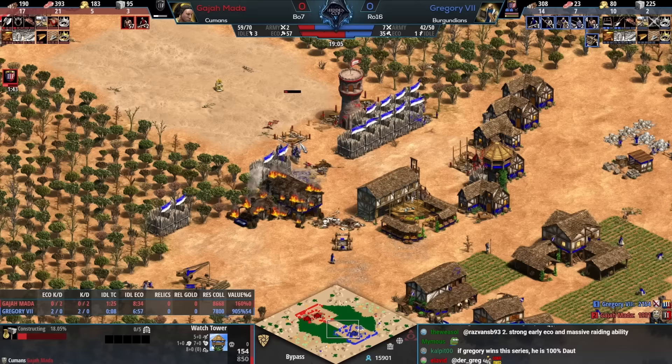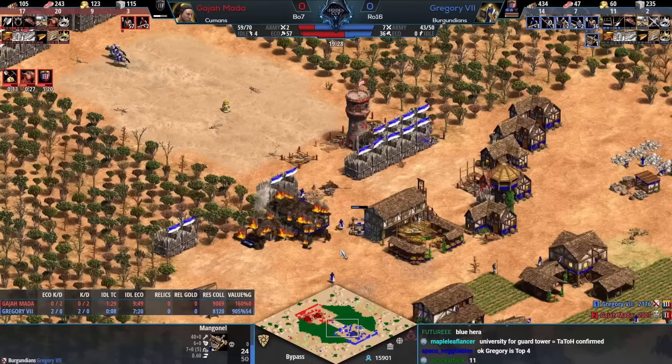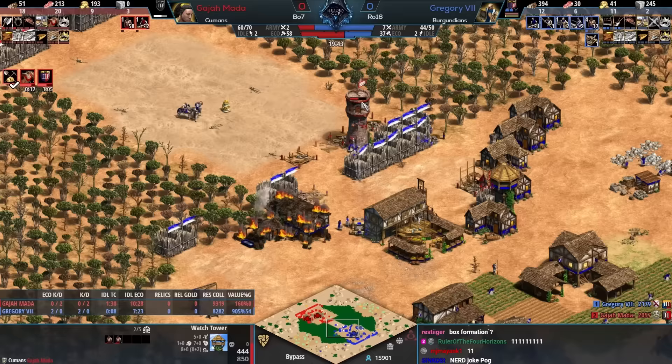Villagers will die, the towers will go down, and then the TCs could be for the taking. Gregory the Seventh smacking away Gajamata as if he was Henry the Fourth — absolutely no fear whatsoever. Great defense so far, and even trying to go with another tower here, it's just doing everything you can to buy just a little bit of extra time.